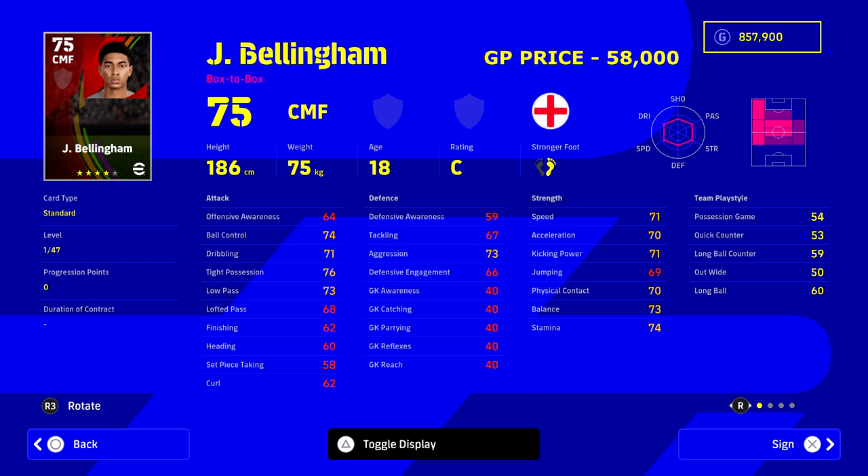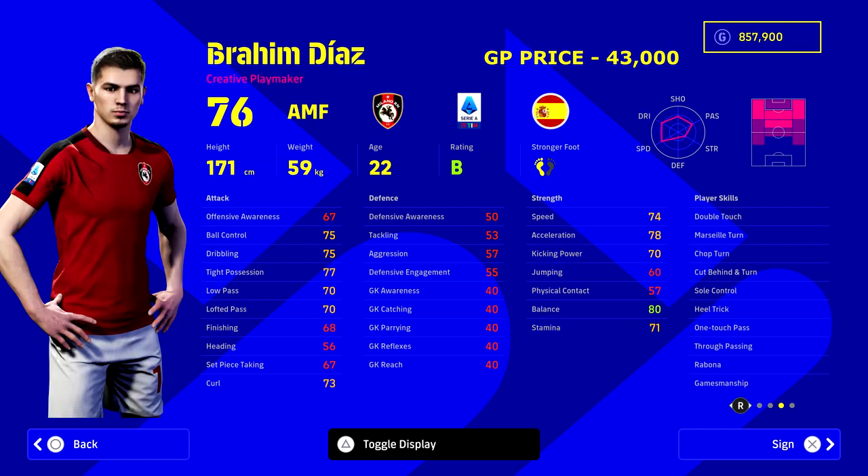Next we've got Bellingham at 58,000 GP — our architect, our Tom Brady, linking defense to attack with passes and dribbles. He's got 47 levels to go and all the player skills you'd want for a CMF. We're going to play him as a defensive-minded, box-to-box CMF. He's got a really nice engine for that role and all the skills to match.